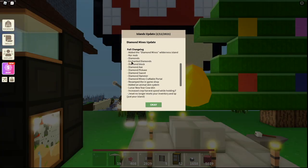We've got a full change log including the core mob, diamonds, enchanted diamonds, diamond block, diamond axe, diamond pickaxe, diamond sword, diamond hammer, diamond mines, craftable portal, and the revamped in-game shop. We also have a new animal skin system with the lunar new year cow skin.